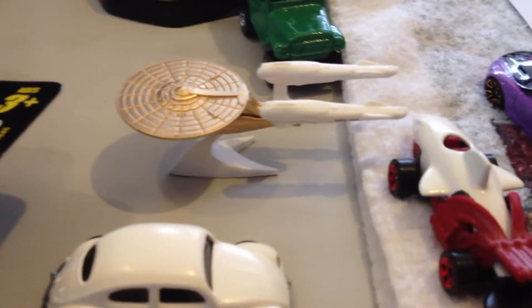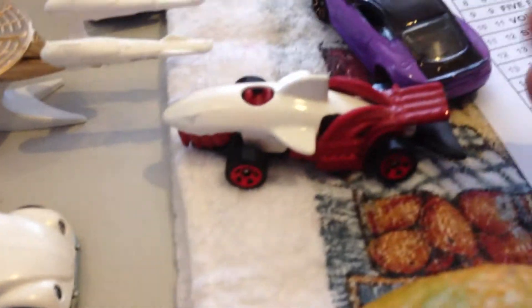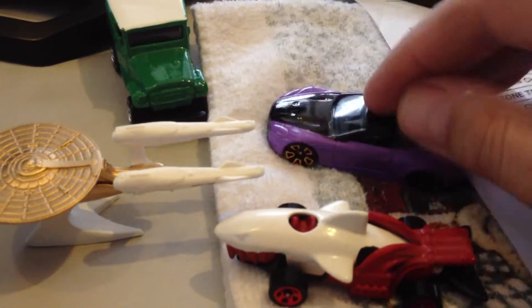Then I got the gold USS Enterprise, and then I did this with the Shark Cruiser — this was supposed to look like blood, it didn't really turn out like it was supposed to. And this being, I believe, an Aston Martin. Did I pass these by?